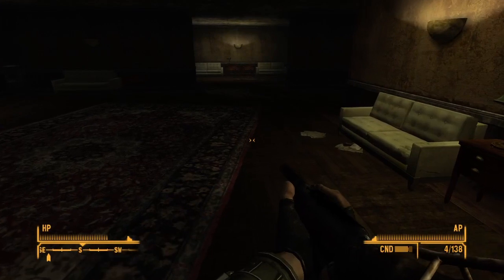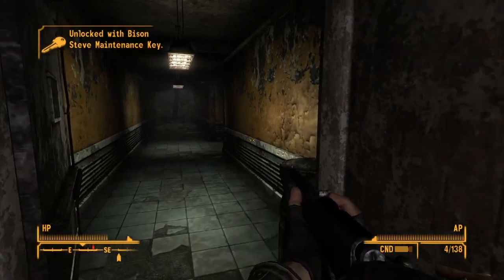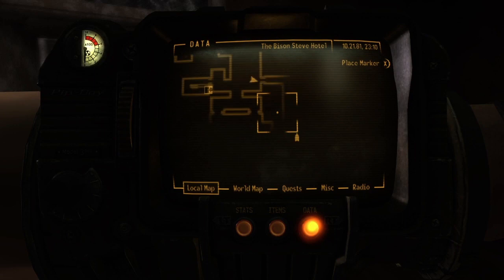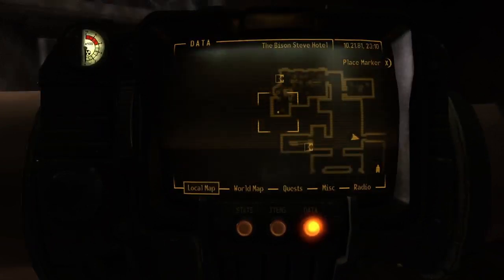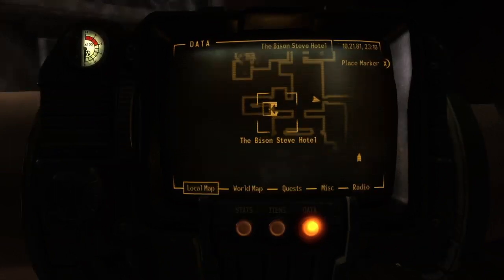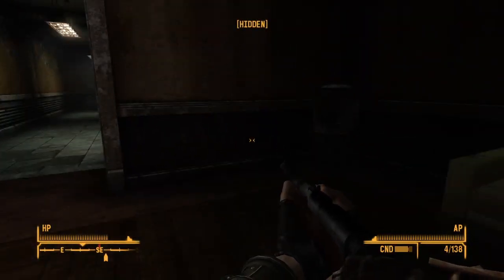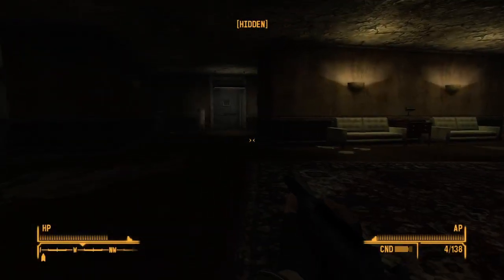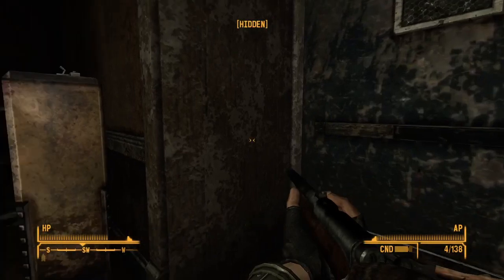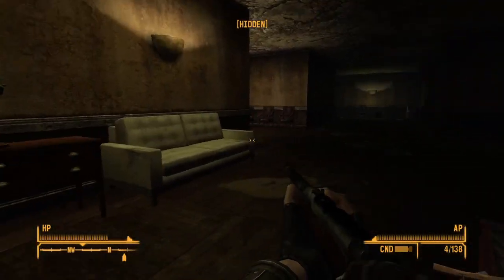Keep moving. We'll probably get to take the elevator, I'm guessing. What's here? Use the key — looks like a back way. That's where we want to go. The Bison Steve Hotel, Prim. That must be the elevator that's behind me. The Bison Steve Hotel must be here — open door. Just trying to get the lay of the land.